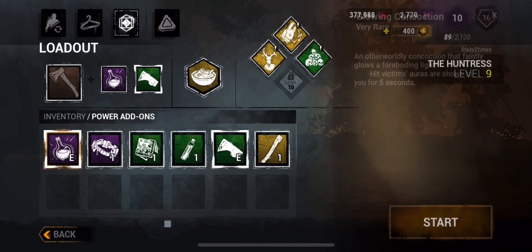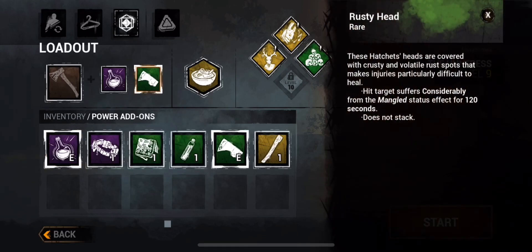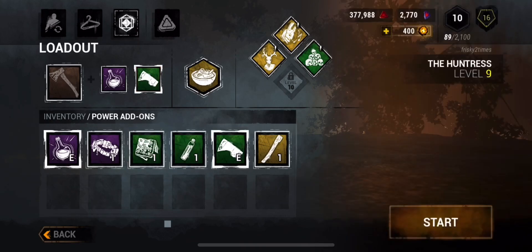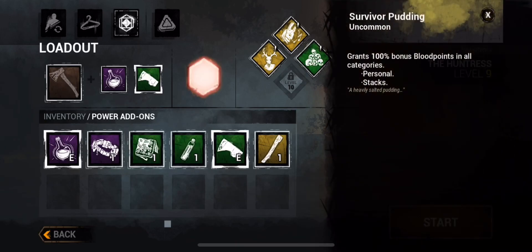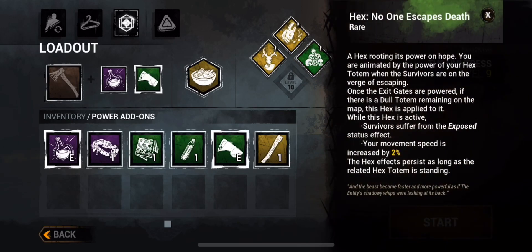You get tons of blood points to use so it's not too bad. What we're going to use today: we got Long Concoction — when we hit the victim we get to see their aura a whole lot more. Then we're running the Rusty Head, which will give them the mangled effect for 120 seconds — not bad at all. I'm new so I'm learning, and we also have a perk that gives us a good 100 blood points for personal stats.